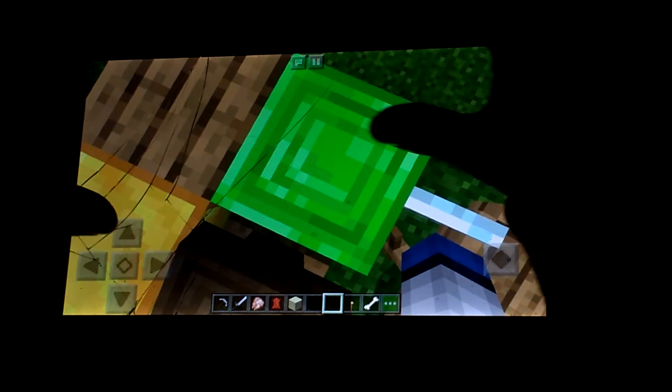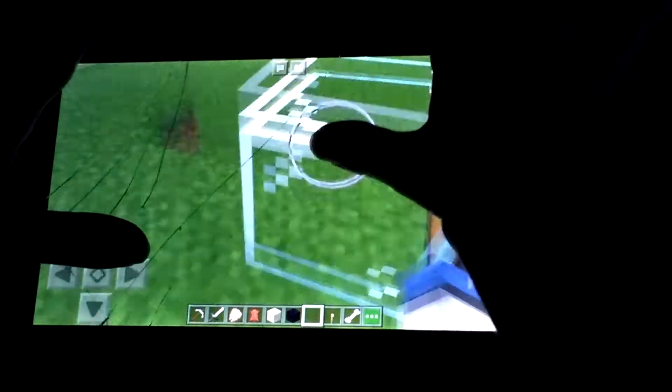An emerald block — look, this looks different. I'm actually not sure if wood looks different. I think it does. And there's a gold block now, and my glass — does it look broken?